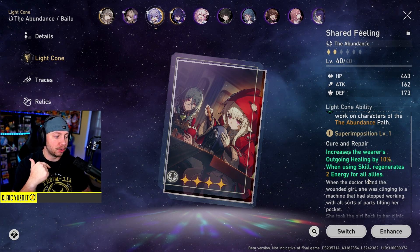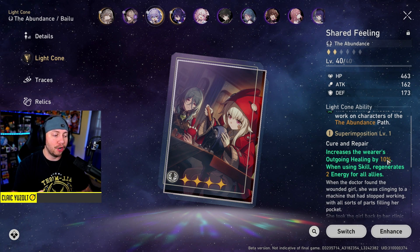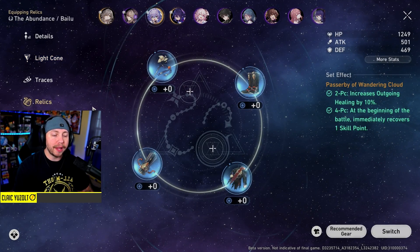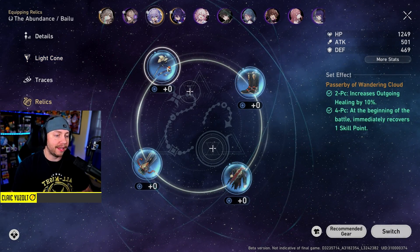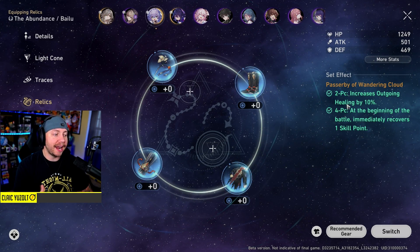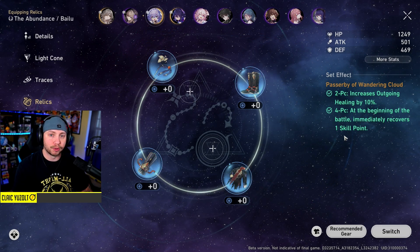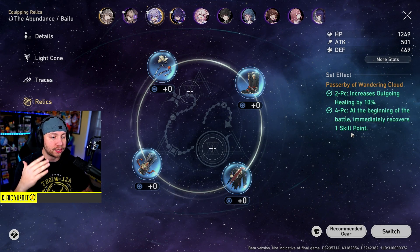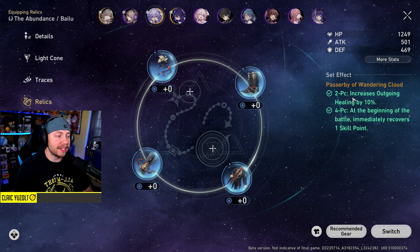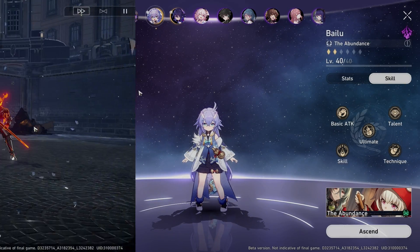So every time I use a skill, I'm giving my whole team 2 energy for their ultimate, and my healing is increased by 10%. The relics are the equipment system - you guys are familiar with this from all the gacha games. The set I have on her right now increases healing by 10%, and at the beginning of battle, Emilia recovers one skill point. This may not be the correct set, there may be a better one out there for her, but this is what the game gave me.